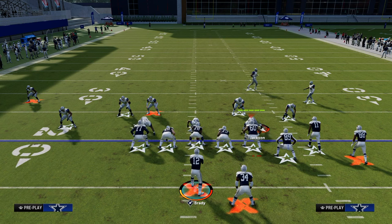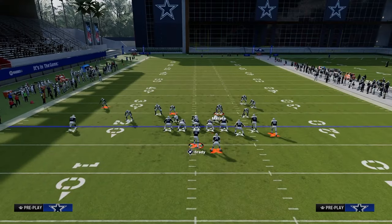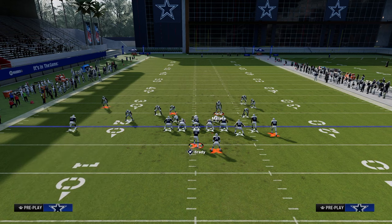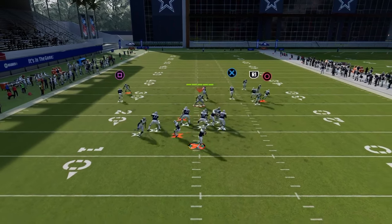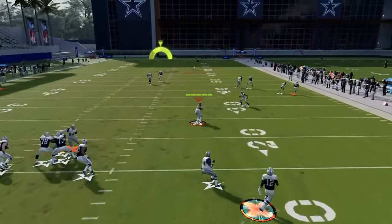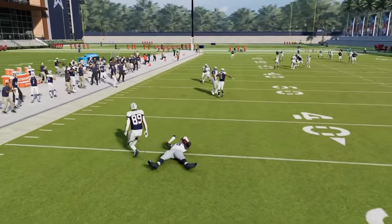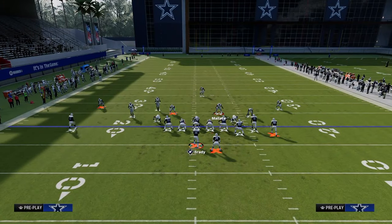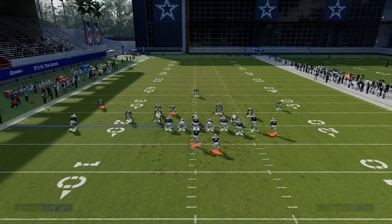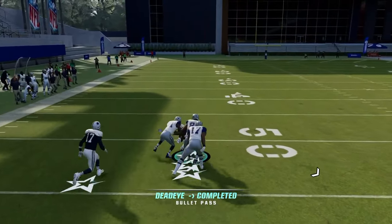Another really popular blitz this year is out of Spinner — it's essentially a combination of DB Fire and the safety blitz. Again, slide right and ID left, and this will literally pick up every Dollar blitz you're going to face, giving you plenty of time to throw. Just the simplicity of slide right — if you want to block somebody, block the running back and ID that slot corner, and you're going to pick up 99.9% of anything you'll see from Dollar.